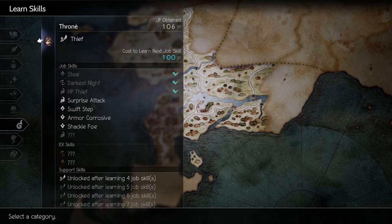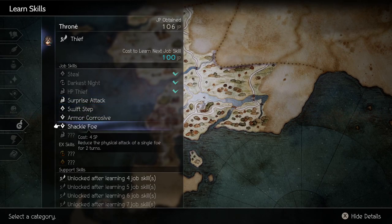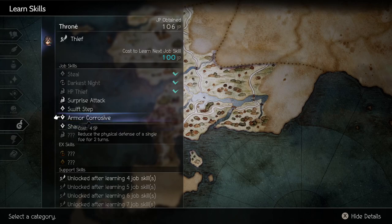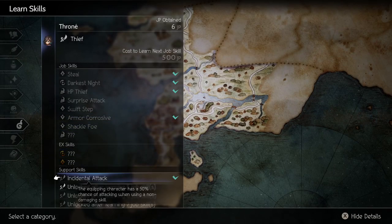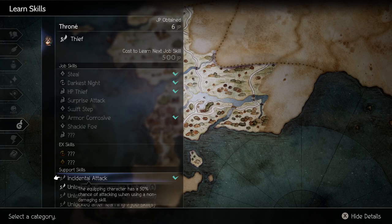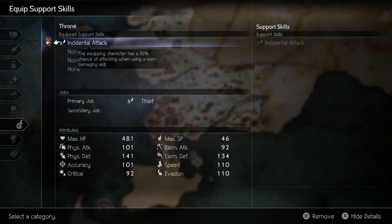By stealing those particular things, you don't need to spend money on upgrades. If you manage to unlock your second JP skill early on, the thief gets a support skill called Incidental Attack, which is actually pretty good. With Incidental Attack, if you were to use Steal or one of the non-attacking skills — like one of the debuffing skills — it won't be a complete waste of a turn. If your goal is to deal damage, you can do one of those things and still deal damage during that turn. It's not guaranteed, but it's better than just doing those things without having it equipped.